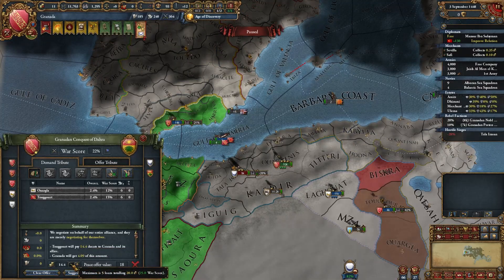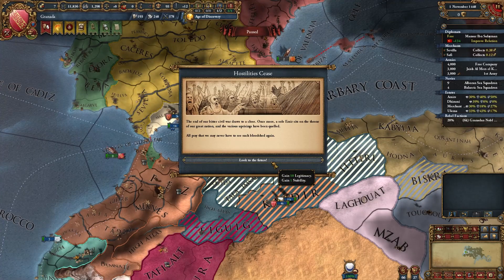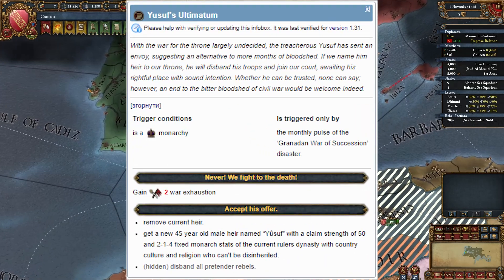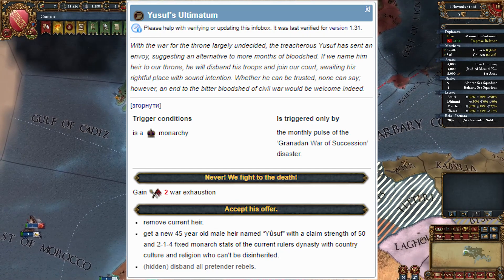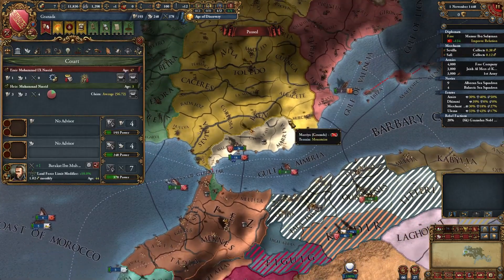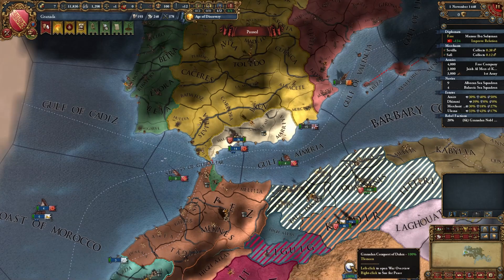Here we go, let's peace out. Please Morocco, win. There may be two other outcomes: first, there will be an event where you can choose to install a new ruler — he will be bad, but the civil war will immediately end. Another outcome is that you may let your rebels win, and they will install a random leader. He may be bad or good, but I think it's the best outcome. Now let's peace out.